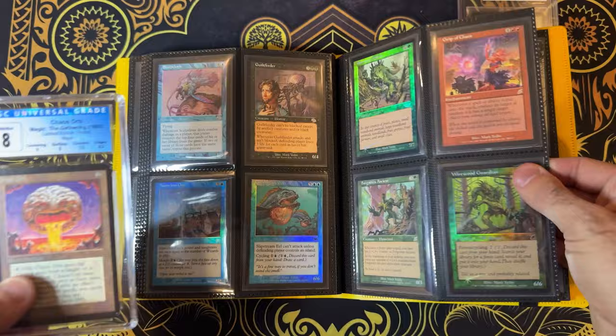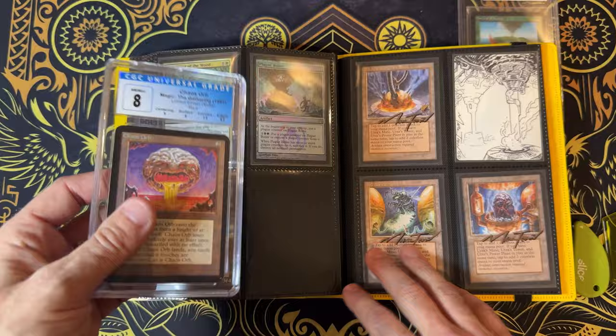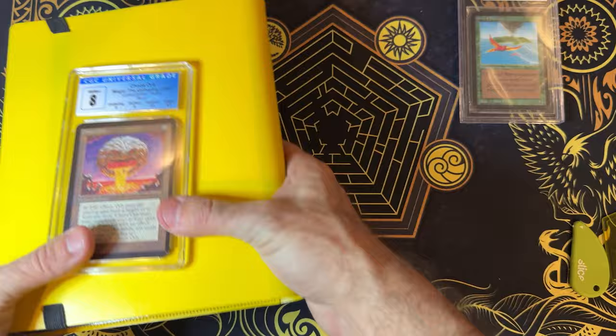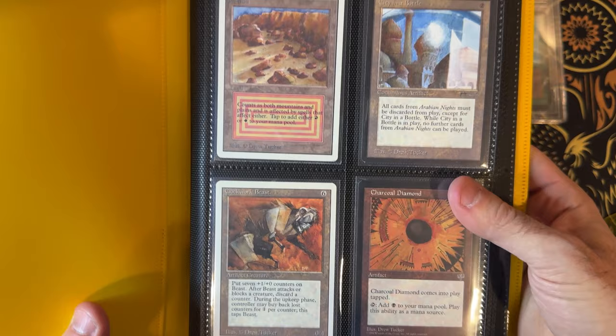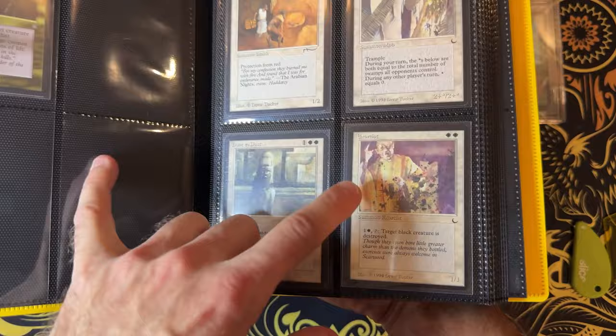I don't have a copy of Chaos Orb in here — I have an unlimited one somewhere — but I'm pumped to get this. I've done this for a couple of artists. Drew Tucker's another favorite of mine. I've mentioned him a few times. His art style is very much a less-is-more approach.